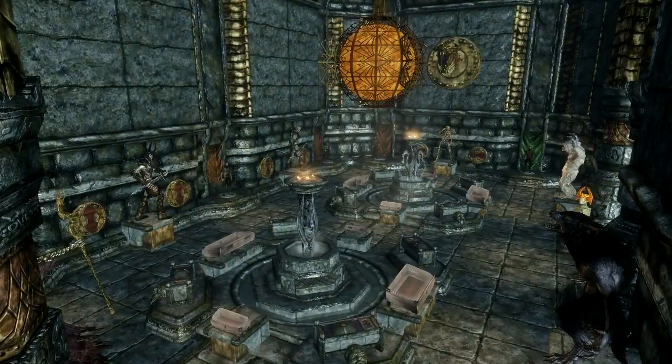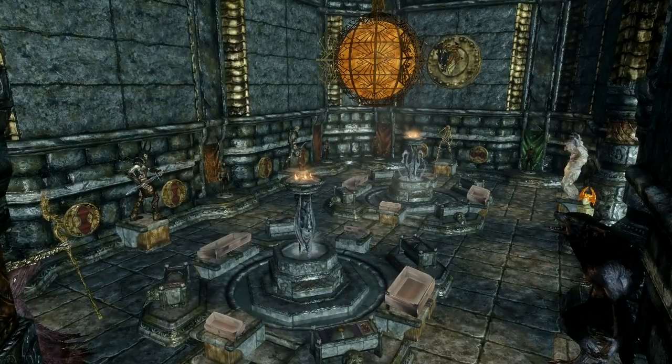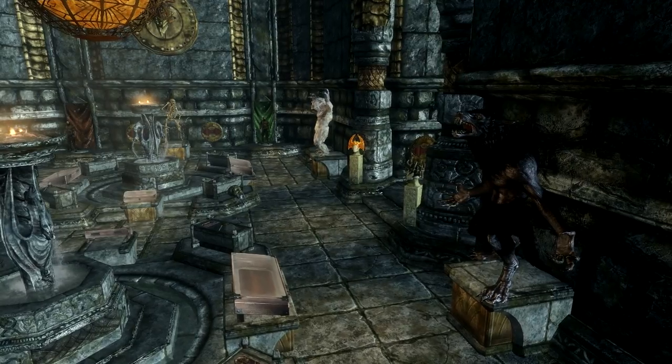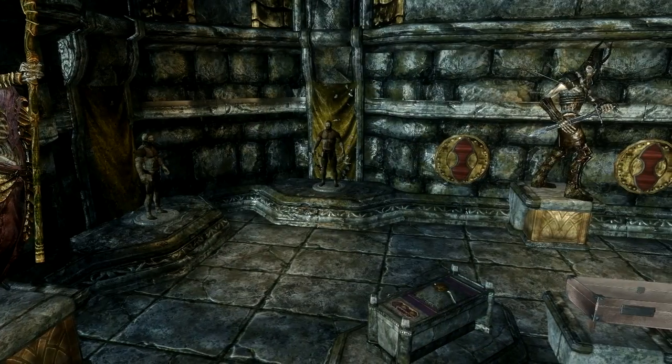Heading back to the hub you can go straight into the trophy room. Unlike most trophy rooms this one doesn't feature any Dawnguard related statues, so Dawnguard isn't required. In the museum there's also plenty of places for you to store your weapons, armours and treasures.